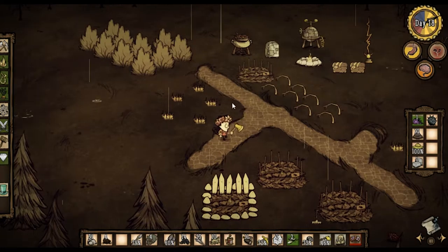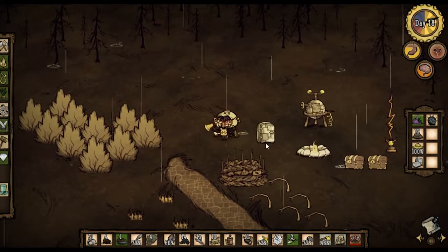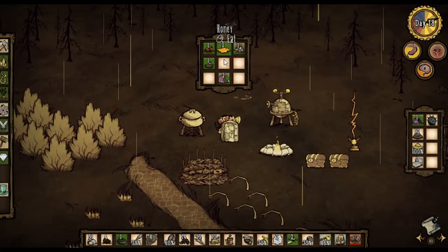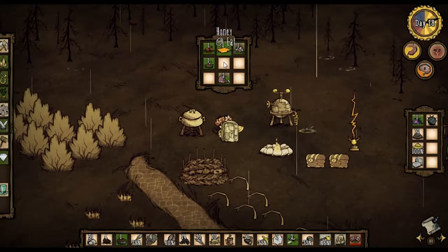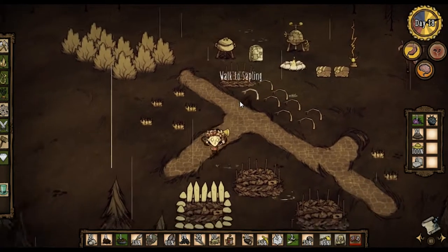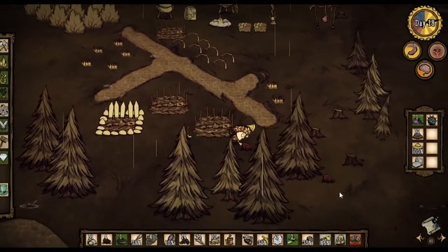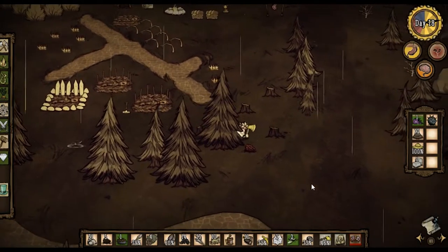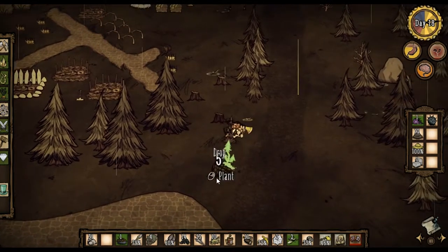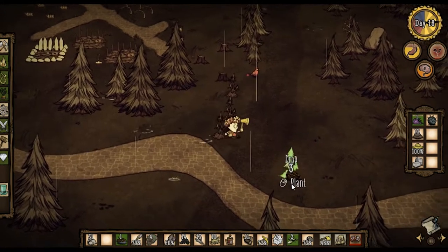Hey guys, welcome back! I did a little bit of research and worked out that to make a honey ham you need two meats, one honey, and one something else. So I think I can just put in any vegetable and it will be fine — a little bit worried about that, but I guess I'm just gonna have to attempt it and see.